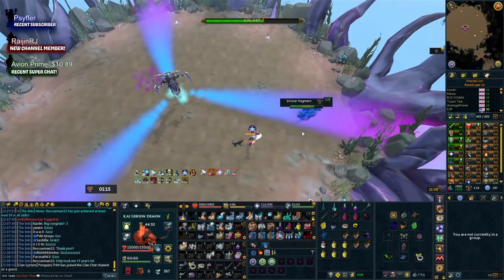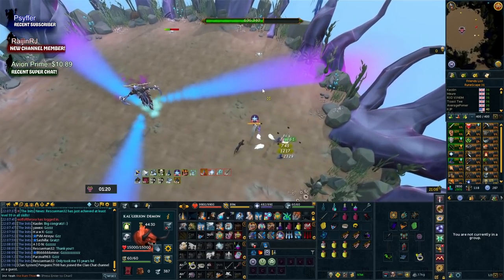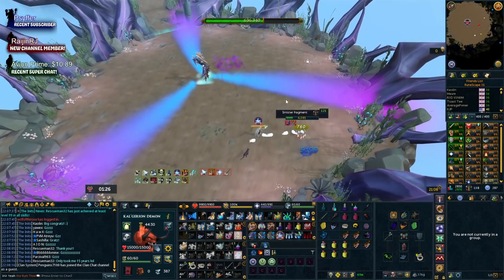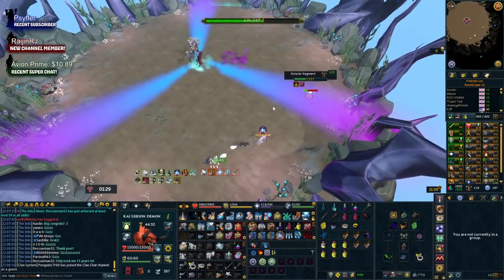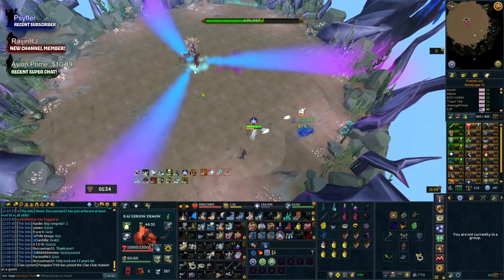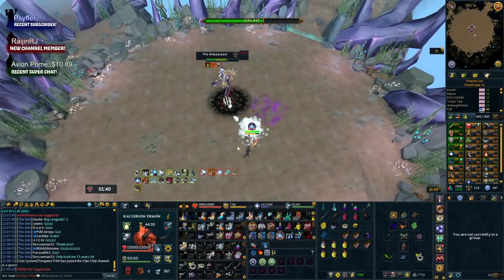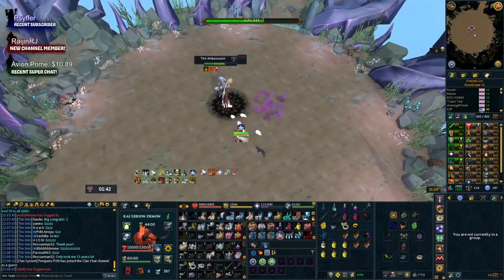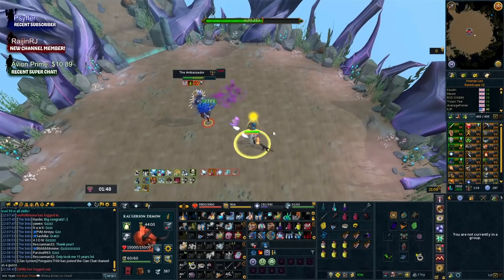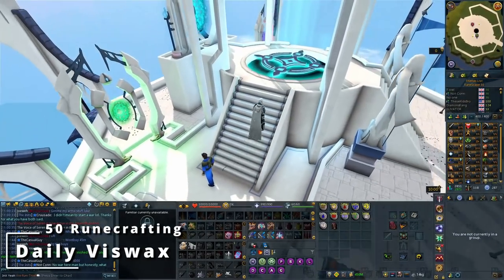This is not just a money-making guide — I'm not just listing off methods and saying you'll make 10 million or 20 million an hour. We're going to talk about specific things that actually work towards keeping a bond active, something that doesn't feel terrible to do. Each thing mentioned isn't going to 100% fund a bond itself, but it will make your life a lot easier. There is one final method — what I do — that does fund it all, though it won't be accessible to everyone.